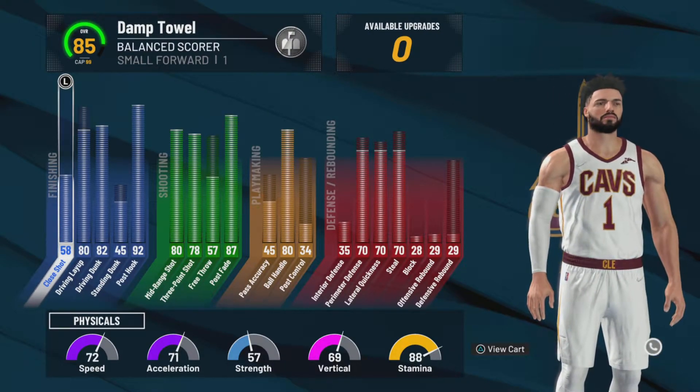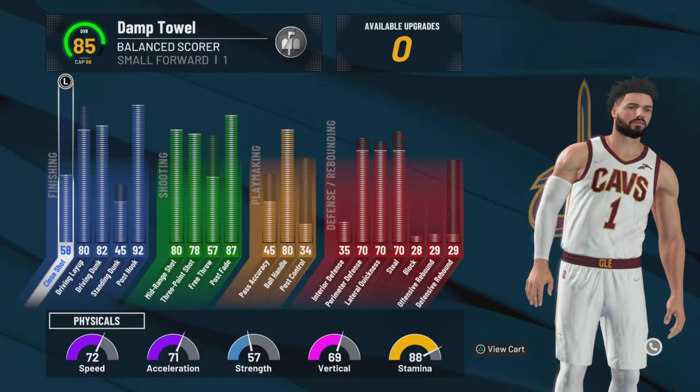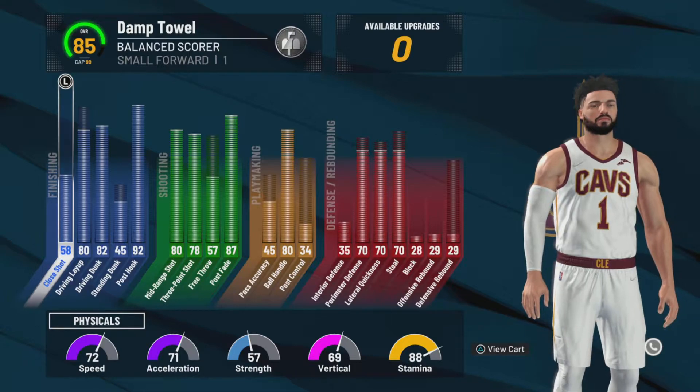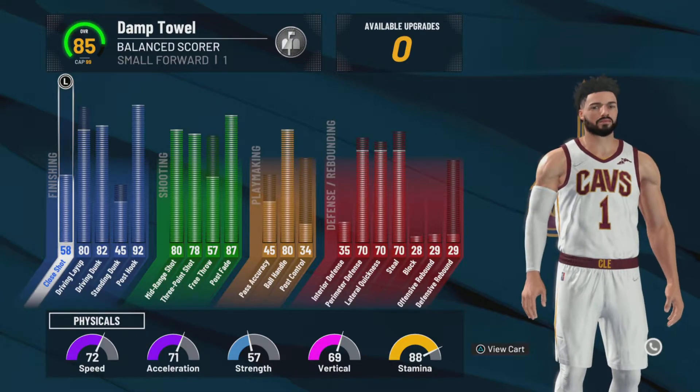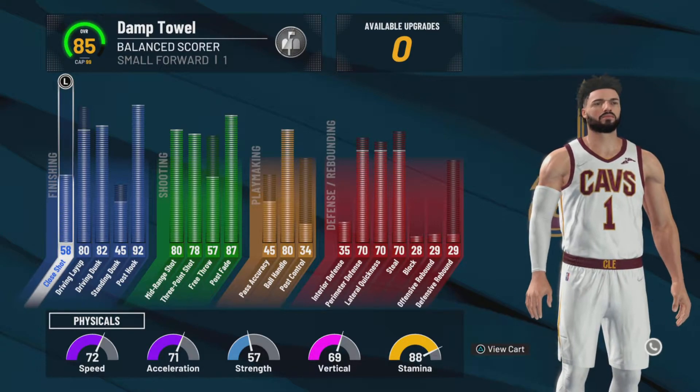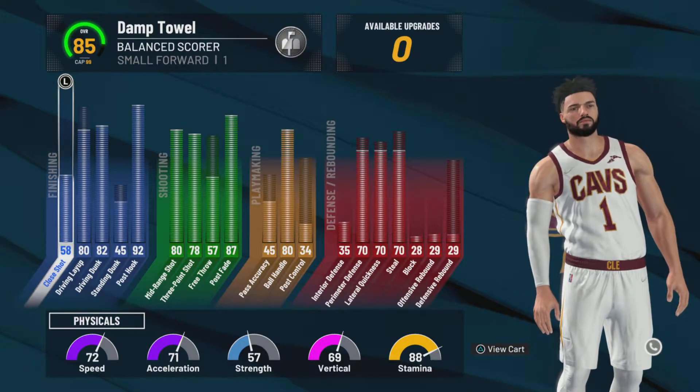I'm gonna be streaming on the weekends — Saturday, Sunday — and then uploading a build video two times Monday through Friday. Look at the build in the background, this build is insane especially when it gets to 99. That's where it really shines — it gets contact dunks at 99, it can speed boost with a little bit of tick over 99, and look at the post stats. You are a 6'5" small forward dominating the paint with post takeover.